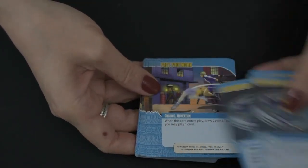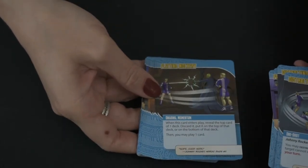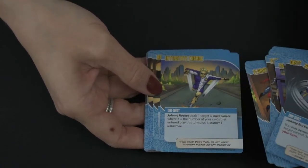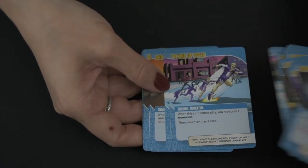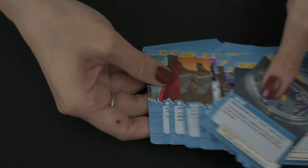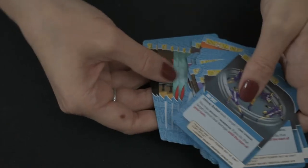Johnny Rocket is all about momentum. You get momentum cards — sometimes they give you buffs, sometimes you destroy them in order to do things. He deals quite a bit of sonic damage and likes to draw and play cards. He also has a card that allows other players to search their deck for equipment cards.